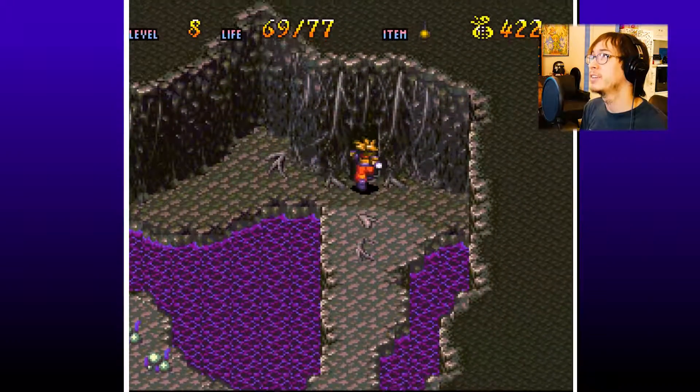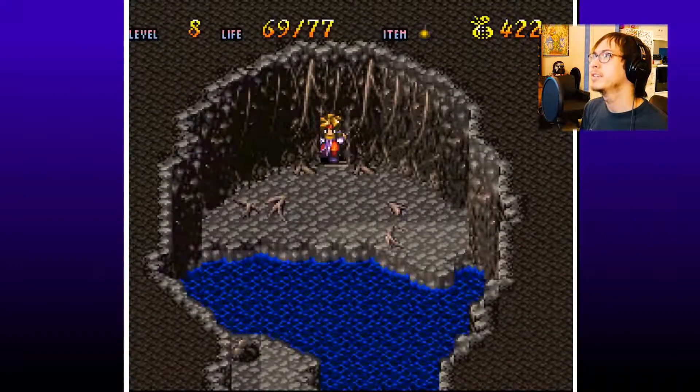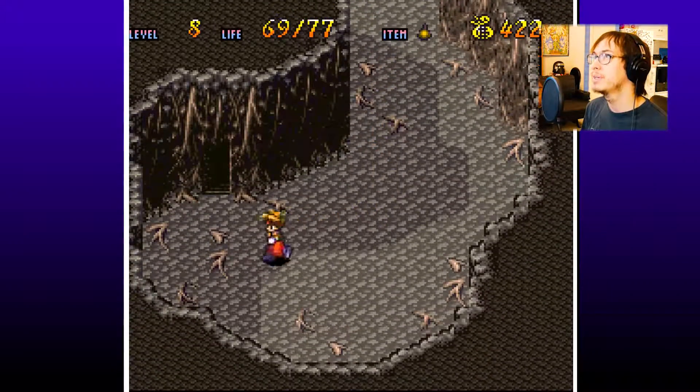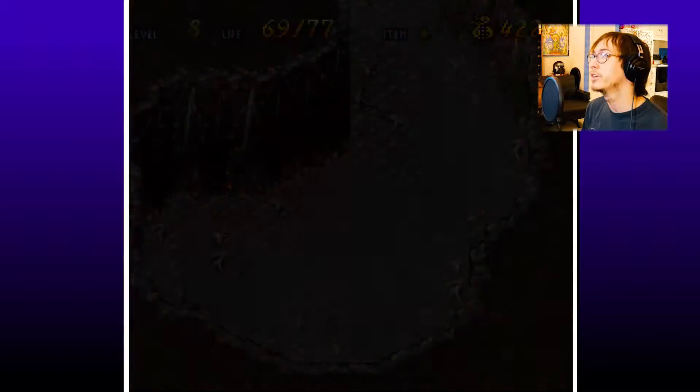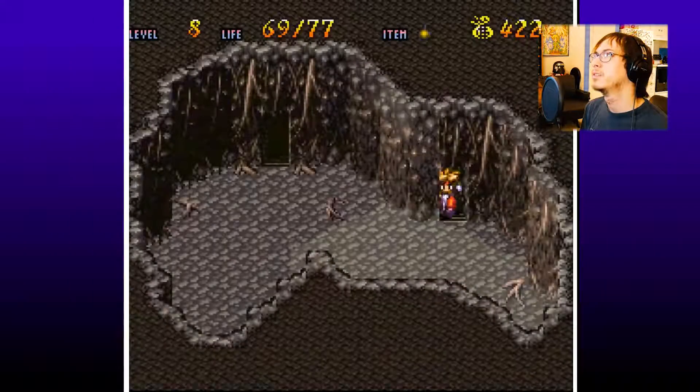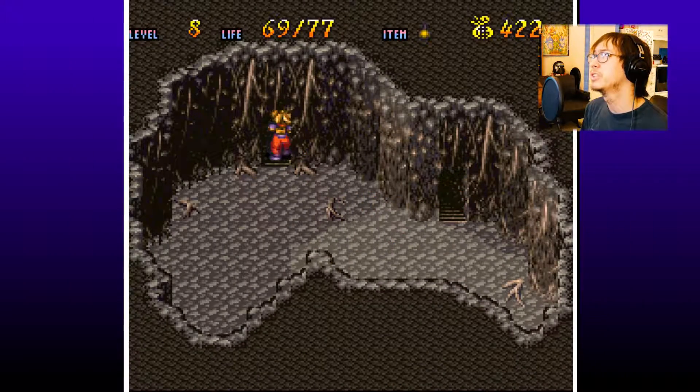Definitely makes traveling down here a lot easier. So here's the door that we haven't been able to go in. Regular water — cool, so that means there's probably something very helpful here. Jump in the water. They're keeping us down lower and lower.